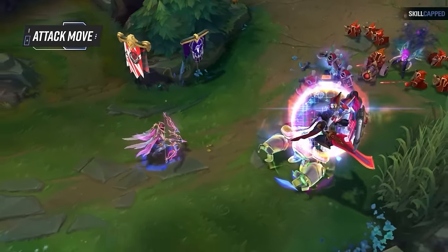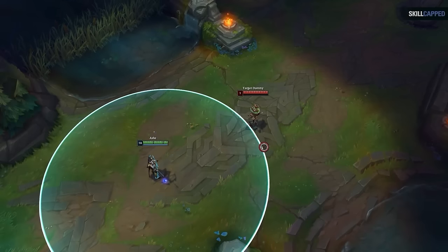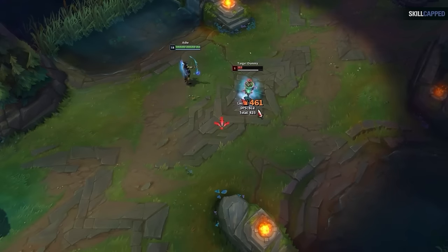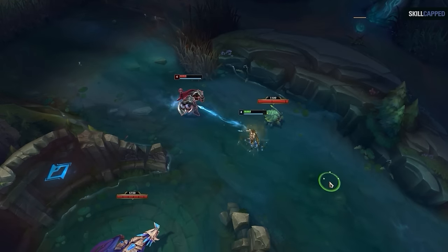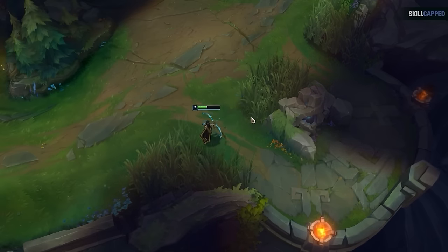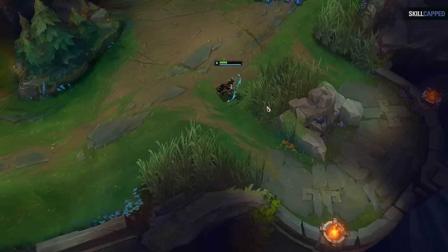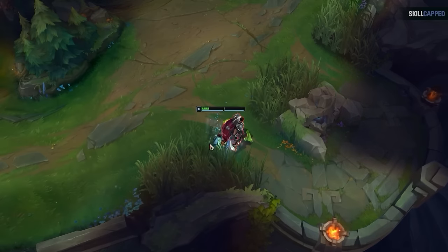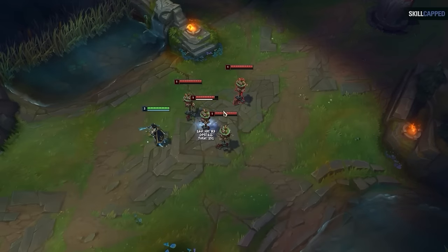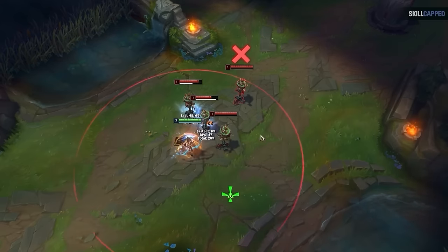Next, let's teach you the settings you need to attack move like a pro. Many players already know how to attack move — press A and then click on the ground near your target. This helps auto attack opponents without having to be perfectly accurate with your mouse. It also avoids the common problem of misclicking and walking into an opponent when you meant to attack them, and it's necessary for face-checking brushes to prevent brush jukes. By attack moving into a brush, as soon as you see the enemy, you'll instantly auto attack them. The problem is, by default, this will attack the nearest target in the direction you're moving, so if anything is in front of you, good luck hitting the target you want.